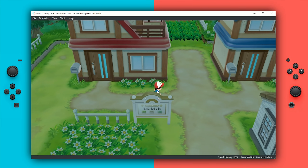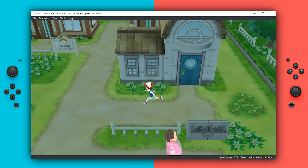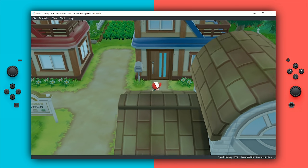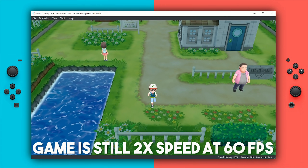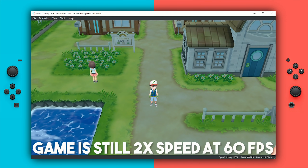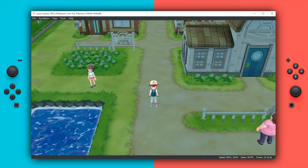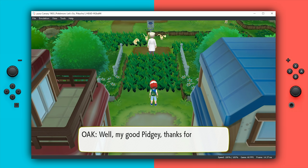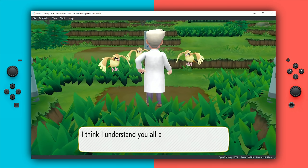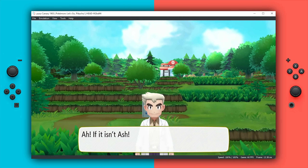Thanks to this brand new core timing update, this has boosted my performance from the previous 40 frames per second all the way up to 60, and if I unlocked my frame rate, I would be getting much, much higher performance. Pokemon Let's Go still has stability issues, and while this core timing change has improved stability to some extent, my game is no longer crashing every 40 to 45 seconds, though it still does crash quite a lot. Using this update, I have been able to do a lot more testing of this game on this emulator.